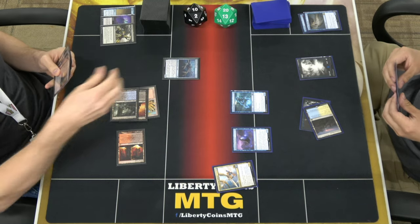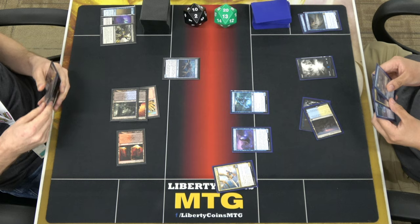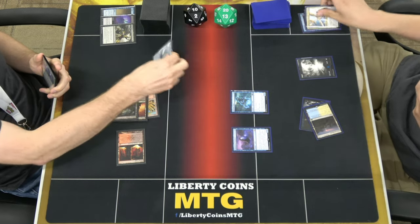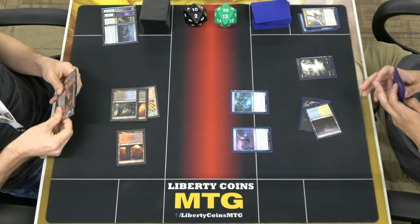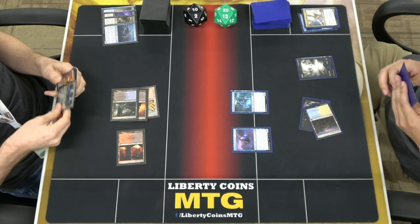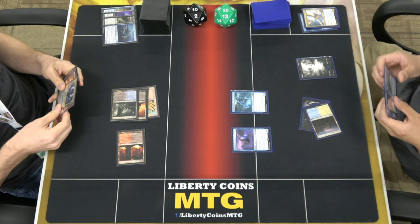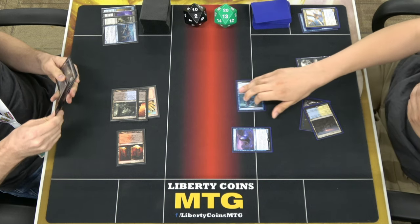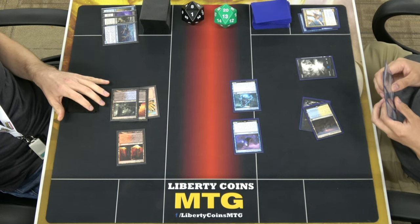I'm going to channel near a shell crab — maybe I shouldn't. Unless I pay three? Pretend you didn't see that. I'll put a Bank Buster instead. I'm just going to attack with both of these. Go to eight. And pass.